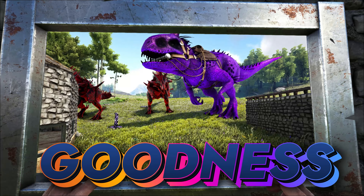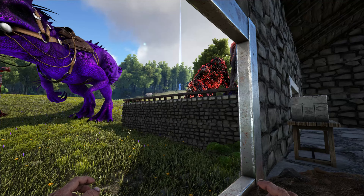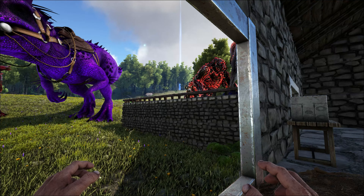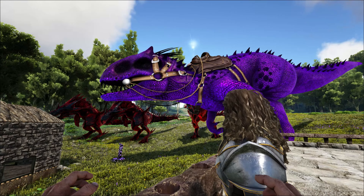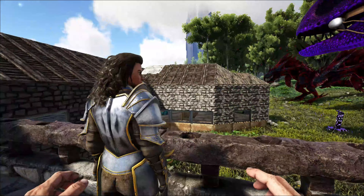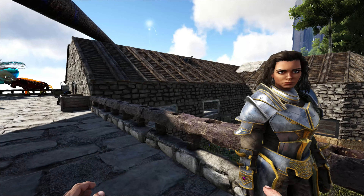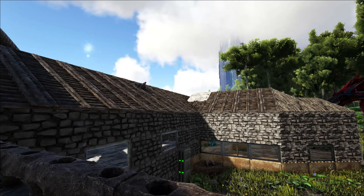Oh my goodness, look how beautiful he is! Hello, Madam Hour. We are looking at our most beautiful and amazing Indominus Rex. What do you think? It's pretty big — I was wondering what was sticking its head out the roof!